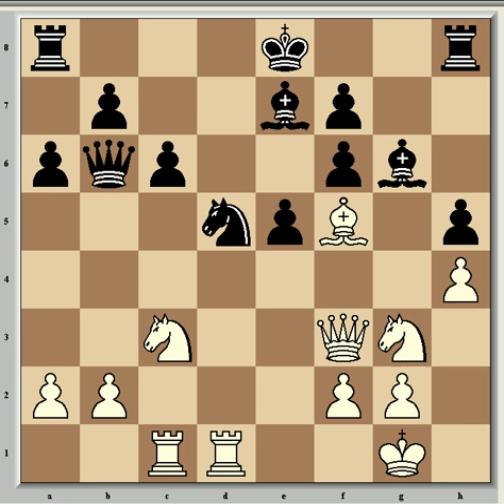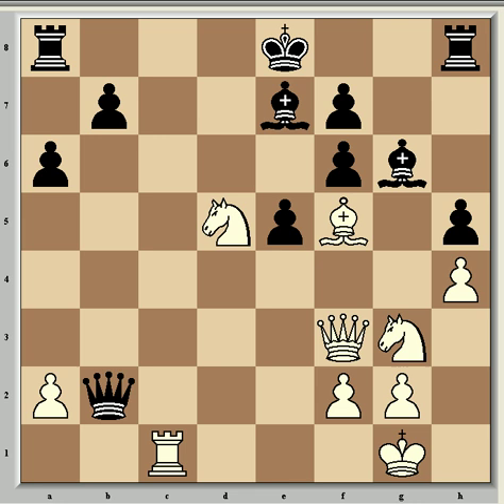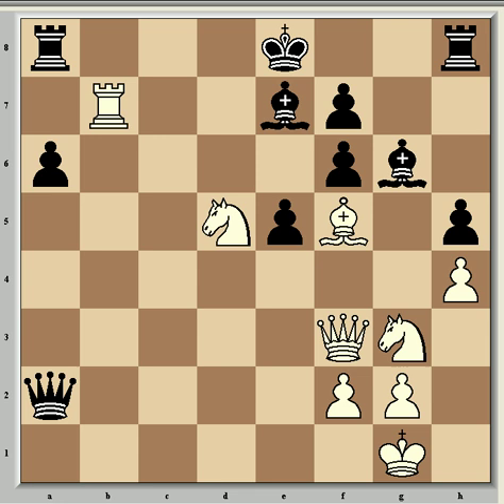Then came knight c3 and queen b6. And now Bobby, as usual, played the strongest move in the position, which is a powerful exchange sacrifice — rook takes d5. And after c takes d5, knight takes d5, which assures him a winning advantage in every continuation. Black's queen is threatened, and he may as well take the pawn with queen takes b2. So now he's three pawns and the exchange up, but white's attack more than compensates for it. After rook b1, queen takes a2, and rook takes b7 — Addison resigned because his position is completely hopeless. White just has too many threats for him to meet.